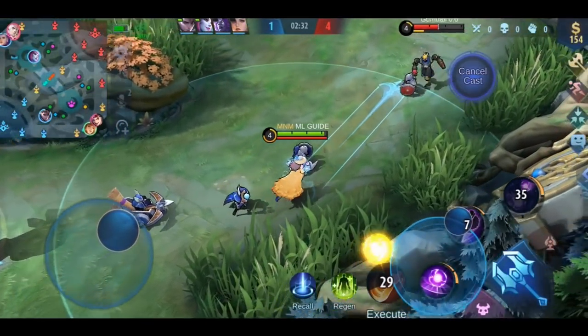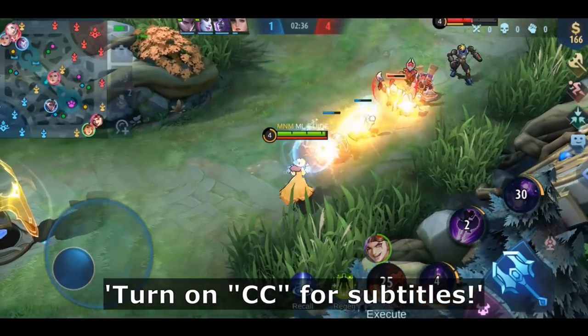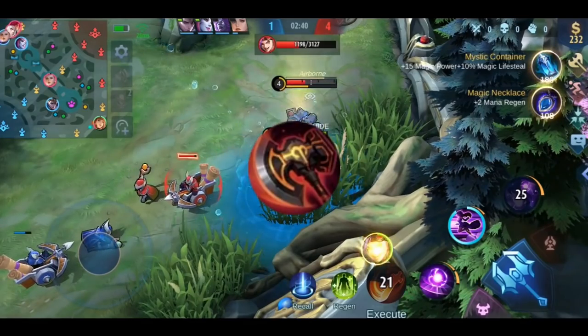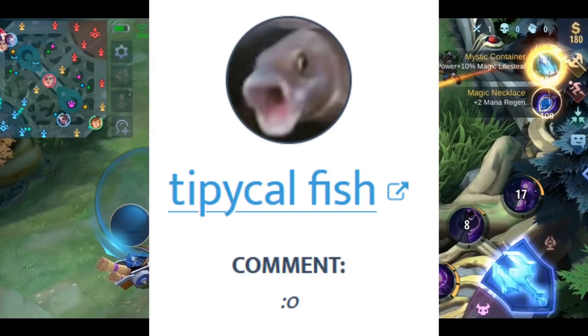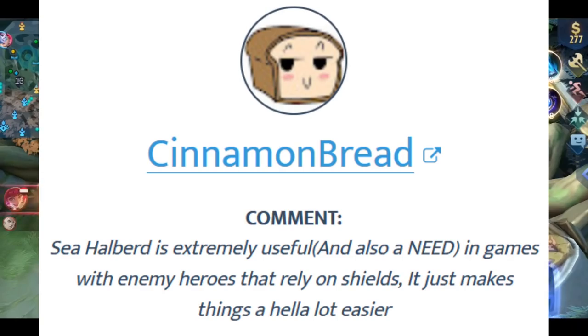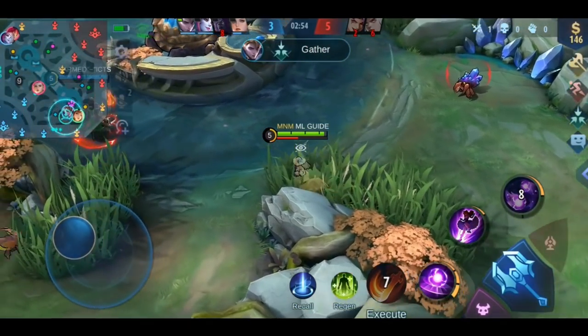Hello my friends! Welcome to the 11th episode of the item guide series. Today we will talk about 3 attack items: War X, Endless Battle, and Blade of Despair. But before we start, the 5 Shadows of the day goes to Typical Fish, Superio Raph, John Cinnamon Brett, and Tristan. As always, write something nice in the comments.